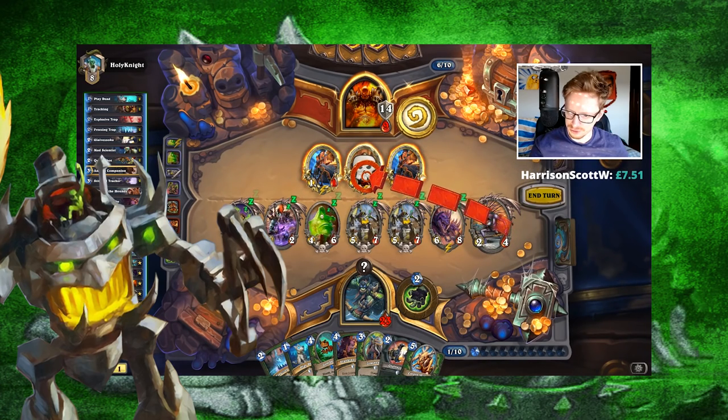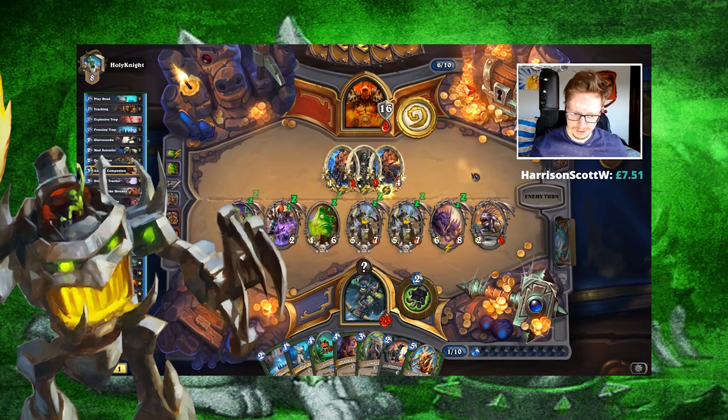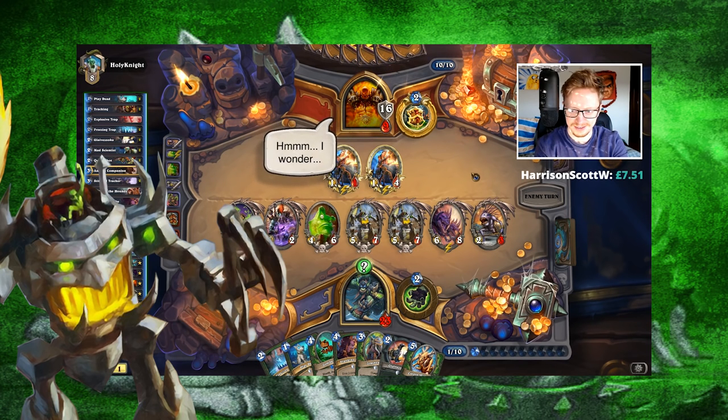If you can play Corpse Widow on curve and you have a Mad Scientist or a two-drop Deathrattle in your hand, you can play that on the same turn. If Corpse Widow stays alive during a turn, on turn six you can play Sneed's, and on turn six you can also play Sylvanas and Playdead. It's an extremely powerful card that should be included in the deck. Sometimes I actually include two copies, but with Stitch Tracker you can find an extra Corpse Widow within the deck and play two of them in the same game.